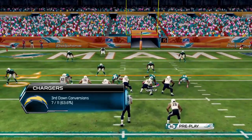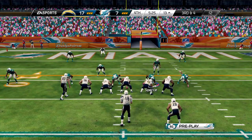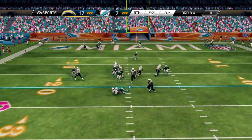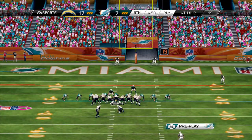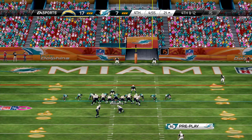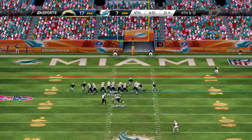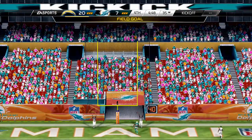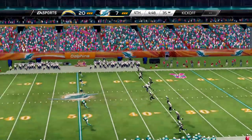We slam the front to confuse the offensive line and get a big tackle — third and four. The DBs make another big tackle to keep them out of the end zone. We finally get our hands on Orton with a sack. He kicks a field goal — it's good, two for two on the day. That puts them up 20 to seven with four minutes left. We have to score on this drive.